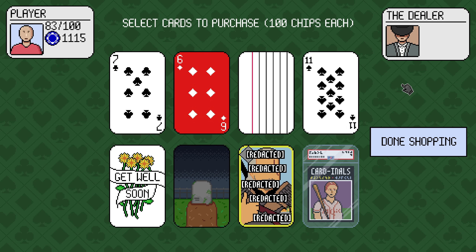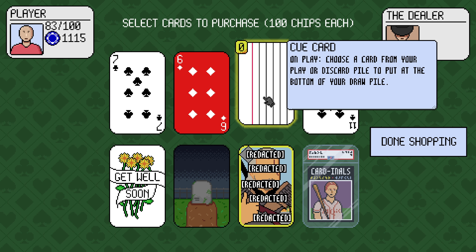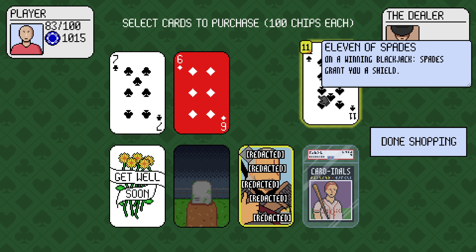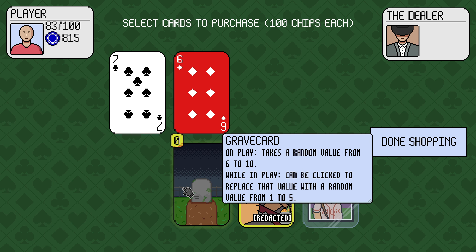Would you like to add any of these to your deck? A 7. Negative 6 of diamonds. Q card: choose a card from your play or discard pile to put at the bottom of your draw pile. Oh, they're 100 each. Give me that. Heals the player by 10 on discard burns. I'll take that.